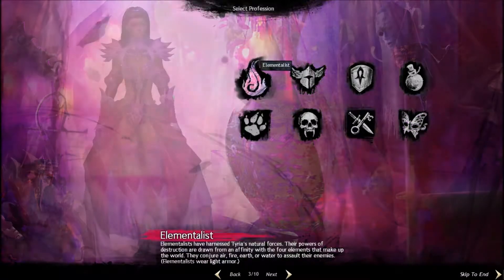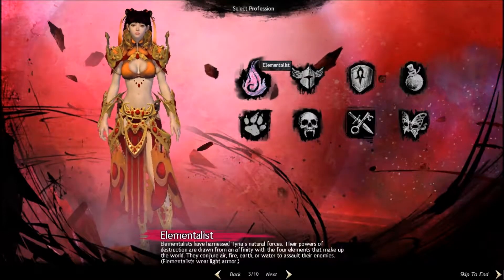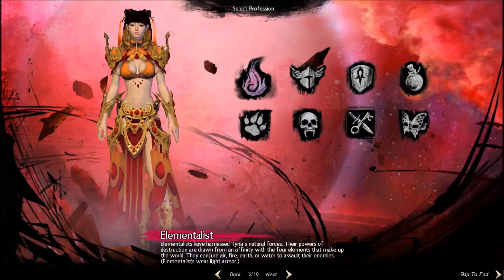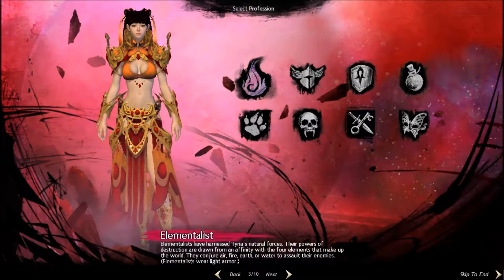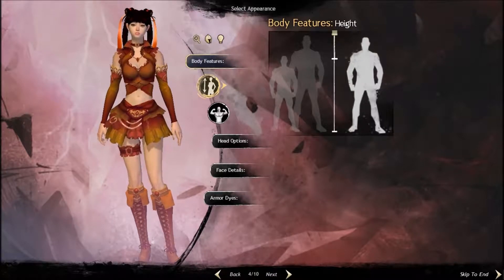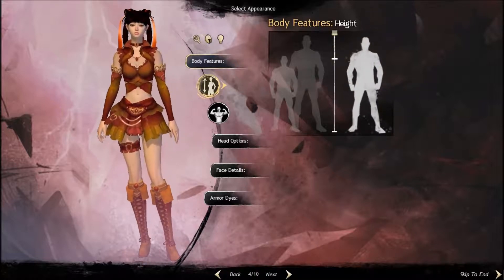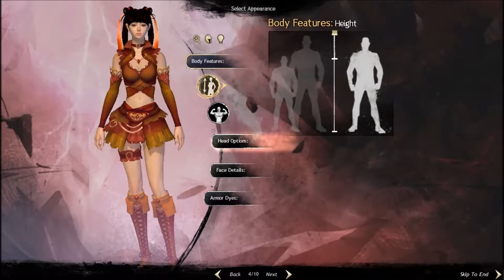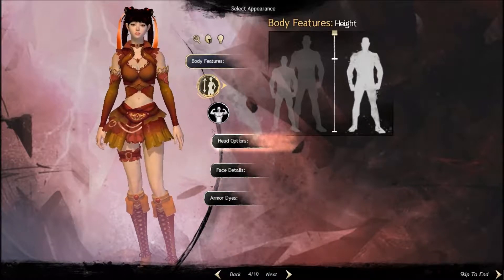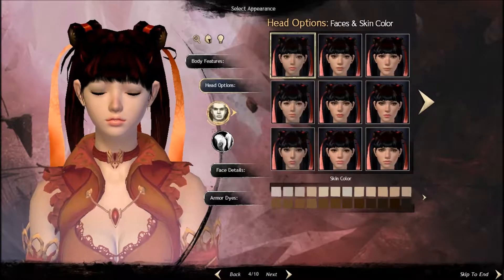I'm going to have a look at the Elementalist this time around — there is a lot to cover — but yeah I think we're going to go with the Elementalist. So this is where you can change all your body type and height, you know, taller or shorter — we're going to make her a big lady. I kind of like the outfit that she's got so we're just going to stick with it, but just going through the options you can change her hairstyle.